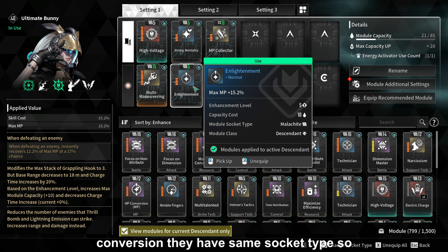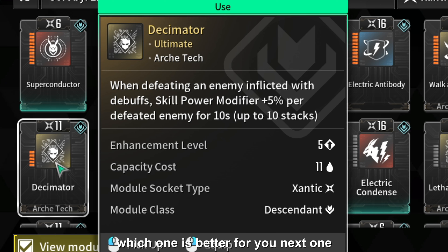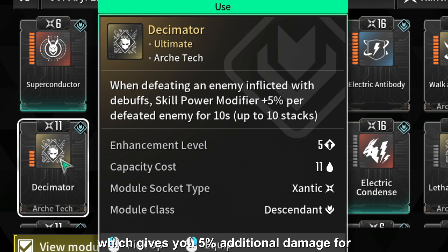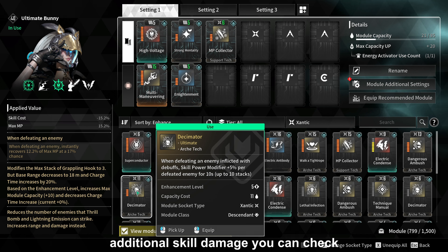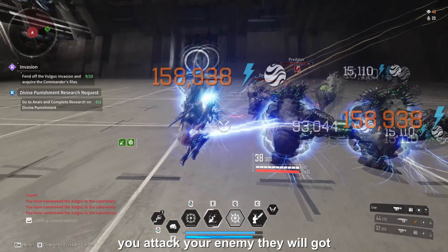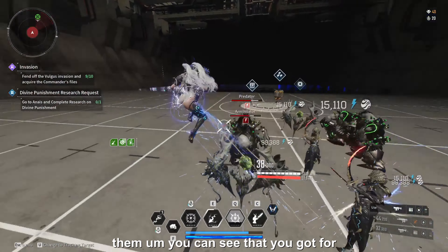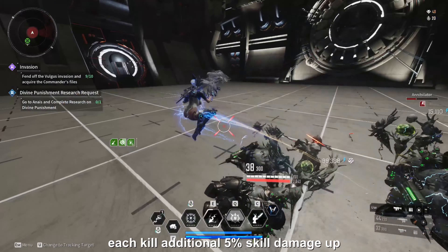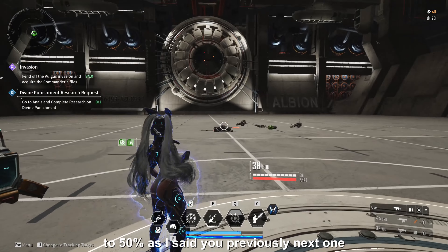They have the same socket type, so you can try both and decide for yourself which one is better for you. Next, one module I use is Disseminator, which gives you 5% additional damage for each killed enemy under some sort of debuff. As a result, you can get up to 50% additional skill damage. You can check out this buff near your Bunny. When you attack your enemy, they will get an electricity debuff, and after you kill them, you gain an additional 5% skill damage per kill — up to 50% as mentioned.